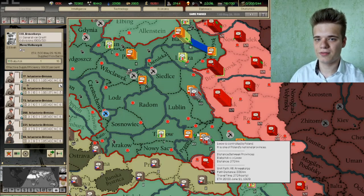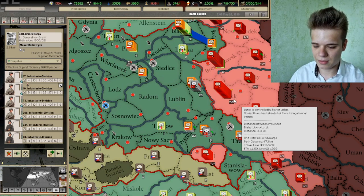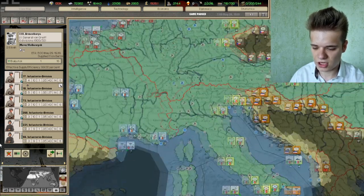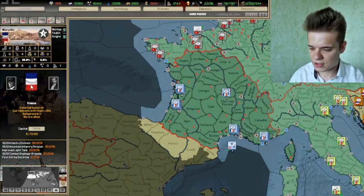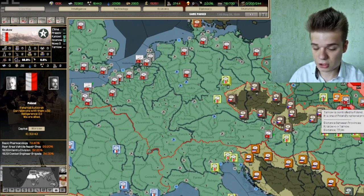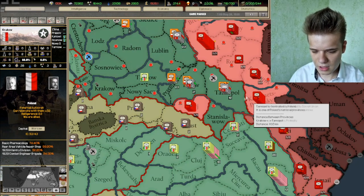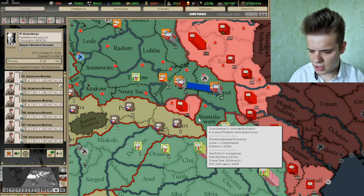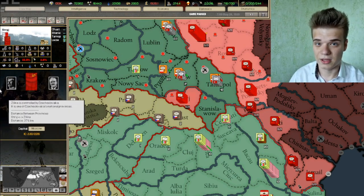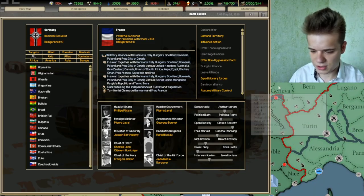Hello viewers and welcome to a new video. Today we're going to continue playing Darkest Star Hearts of Iron game, this time in vanilla. I'm going to continue the 1936 early war Germany run. In the previous episode we got Poland on our alliance, and they're going to prove to be extremely valuable allies. At the end of the previous episode we also created a little bit of encouragement in the Carpathian Mountains. So in this episode we're going to continue the war against the Soviet Union.